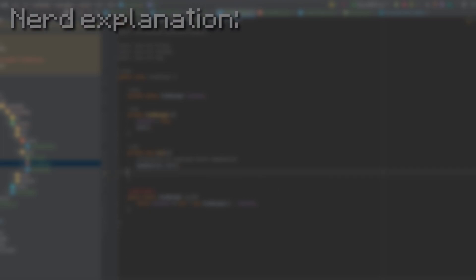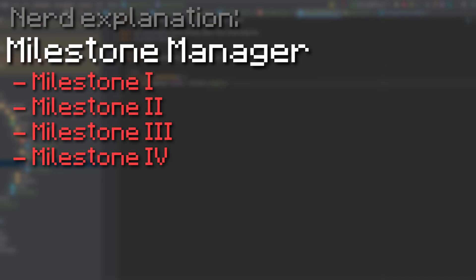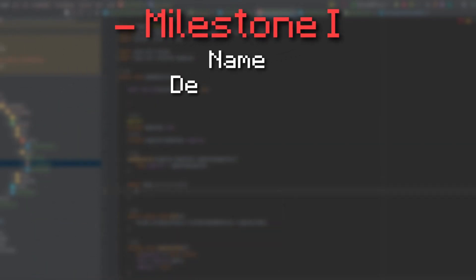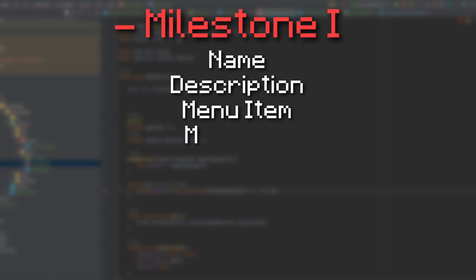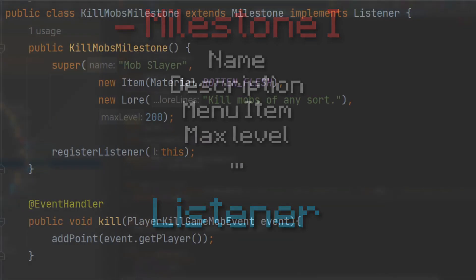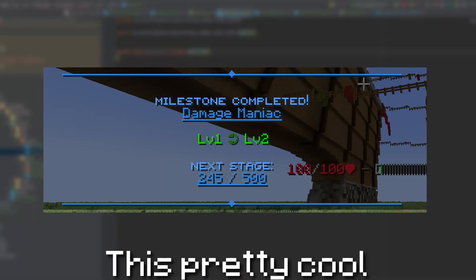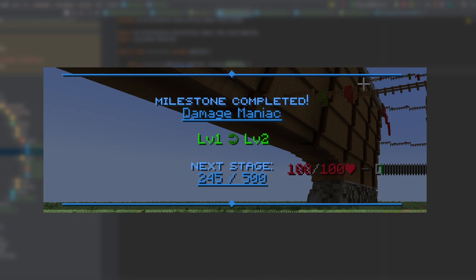On the code side, milestones are actually pretty simple. There's basically a milestone manager which contains all the custom milestones that exist. These milestones contain data such as the name, the description, the menu item, max level, and so on. They also contain a listener which listens to the required event that gives you points for the milestone — for example, there's a player kill event listener in the mob slayer milestone. And when you complete a milestone, it generates this pretty cool centered text, which is borrowed from a previous project.